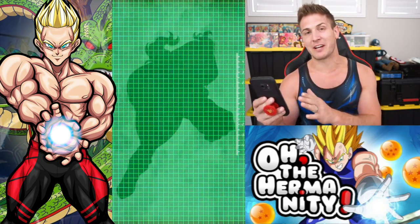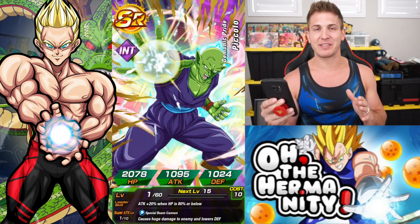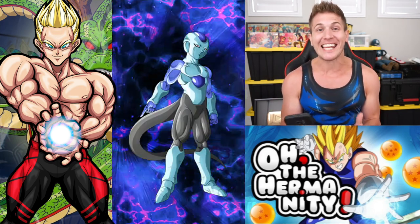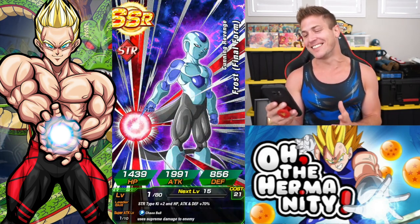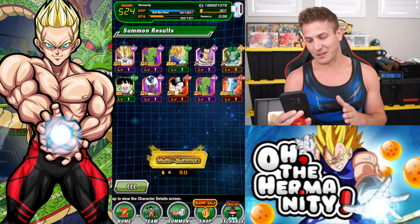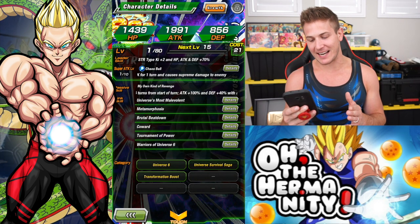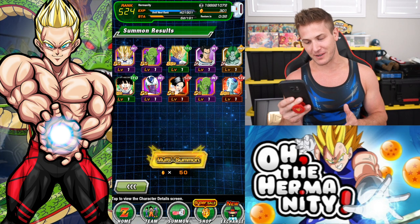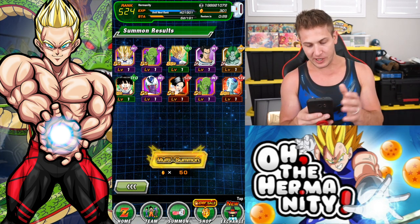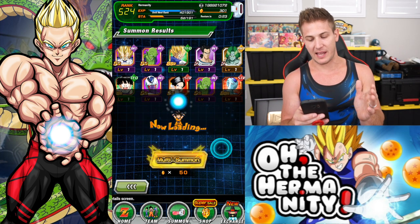I'm actually almost done rainbowing that unit. He does have a TUI and his medals are such a pain to collect. I got excited again — I saw the tail, but it was just Frost. Oh man, that was close. He should be in Wicked Bloodlines because he kind of is part of the Frieza family, just from a different universe. That would be cool. Well, we got brand new Vegeta, we got a Frost, and a friggin' Gohan that no one ever uses.